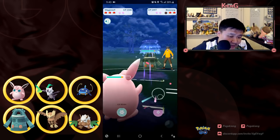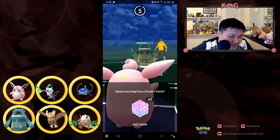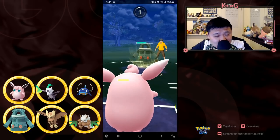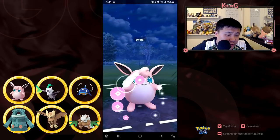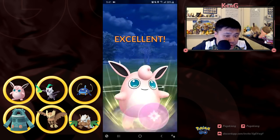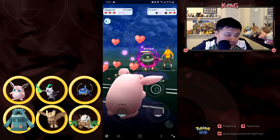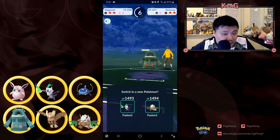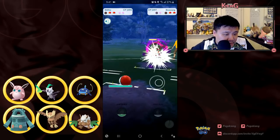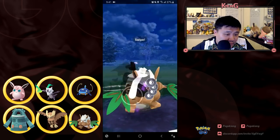I just noticed I have Dazzling Gleam on my Wigglytuff instead of Play Rough. He goes for Bulldoze — doesn't KO. I should be going for Psyshock. He ends up shielding, probably needs the shield to survive or it would put it pretty low. So I'm going to switch out into Shiftry and go for Foul Play.